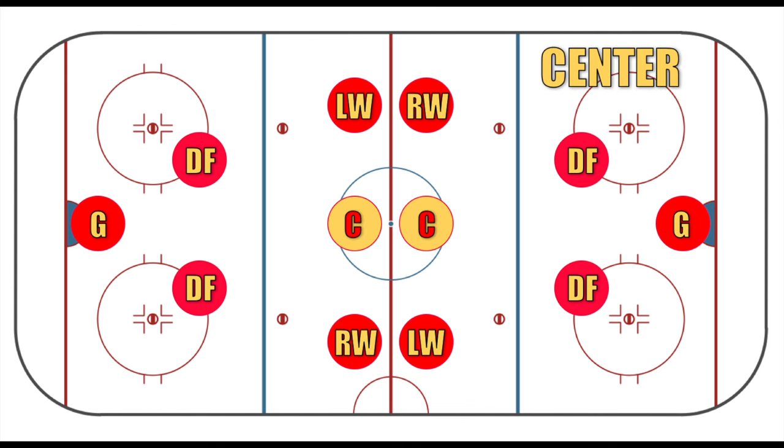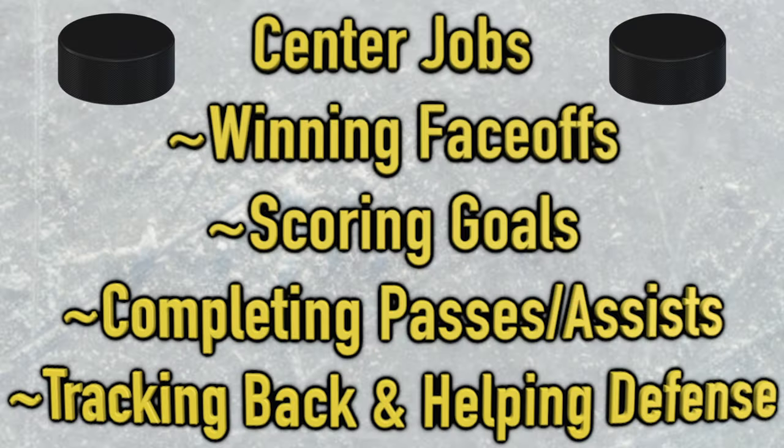Let's begin with the center, maybe the most important position on the rink. They're constantly in the thick of the action. Centers are involved with most face-offs, a puck drop between two opposing players to restart play, and they want to win as many of those as possible. They also want to score goals through any means necessary. The center is constantly working with the two wingers to manufacture goal-scoring chances, leading breakouts, completing passes, and trying to set up their fellow forwards with assists.